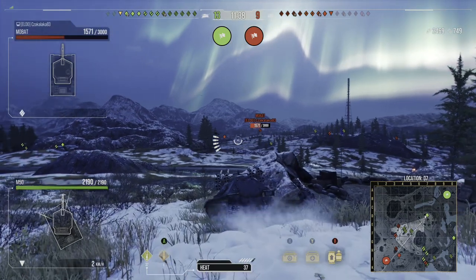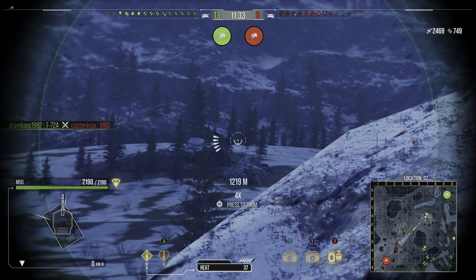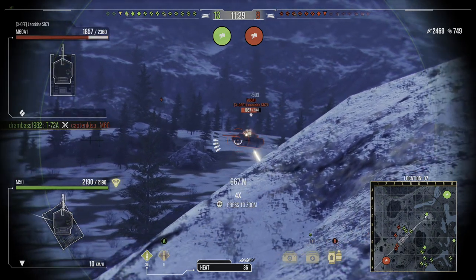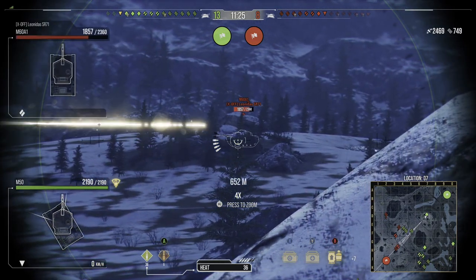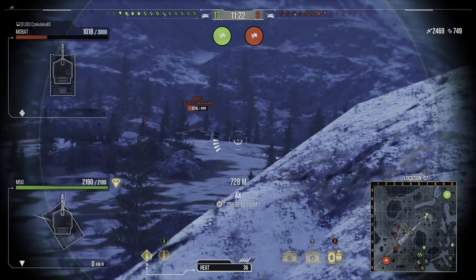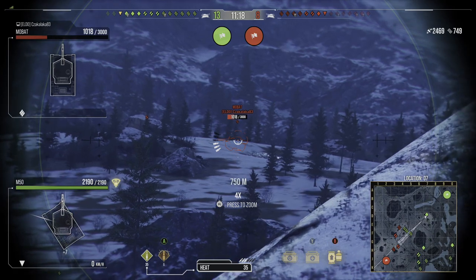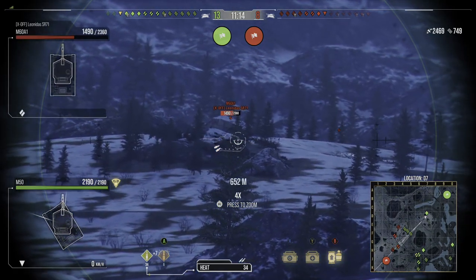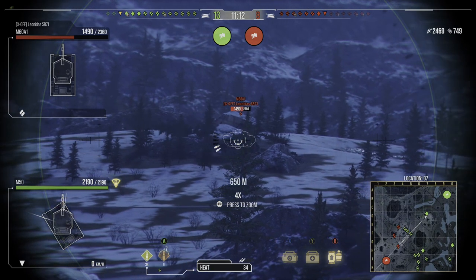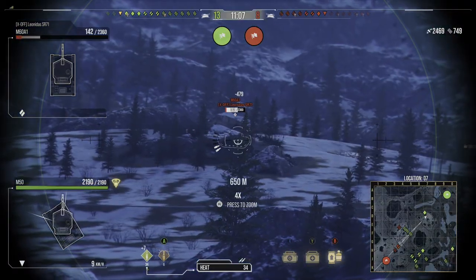The last three slots I use Camouflage Expertise, Muffled Shot, and Green Thumb. For equipment: Camo Net to help concealment even more — with the camo net and commander skills my still concealment is down to about 106 meters, which is insane. I also use Ventilation for a boost to absolutely everything.